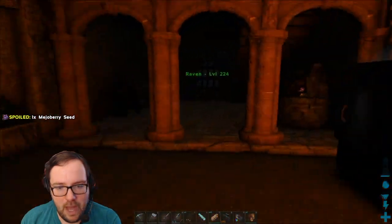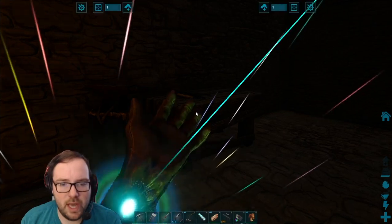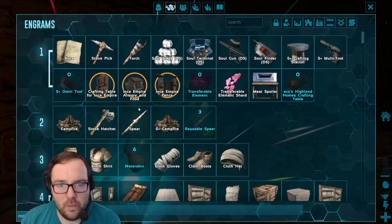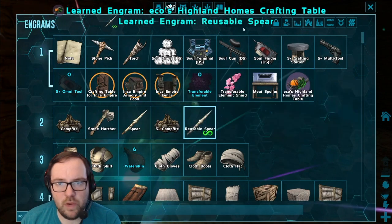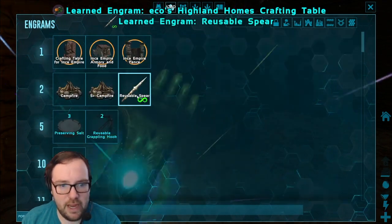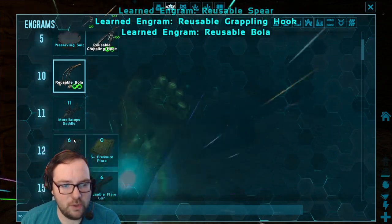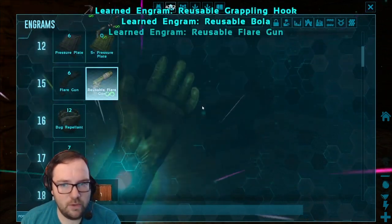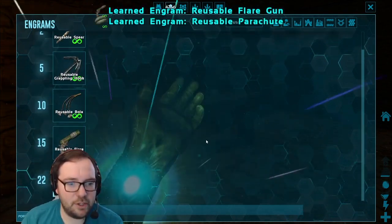So I added a couple more mods to the roster. It includes the Highland mod, and Reusable stuff. I added Reusable Spears, Reusable Grapplings, Reusable Bolas, Reusable Flares, and the Reusable Parachute.